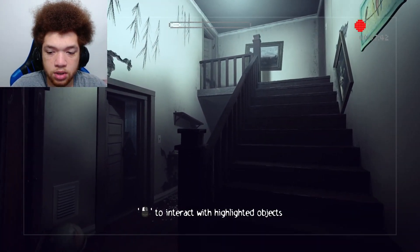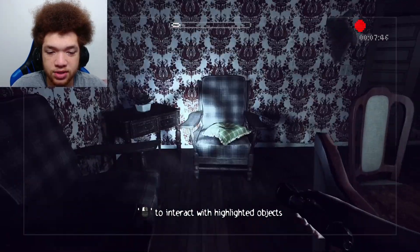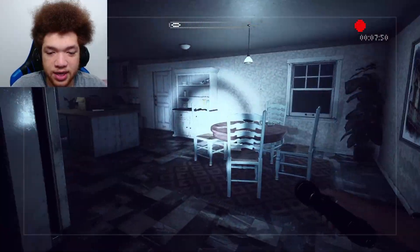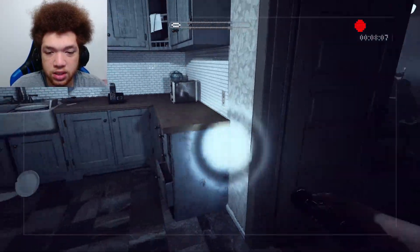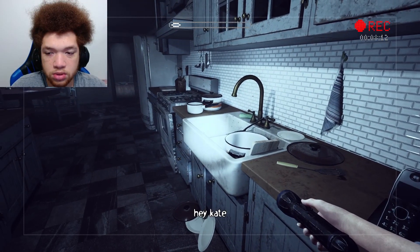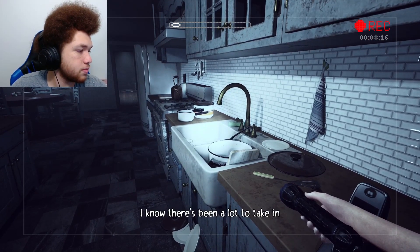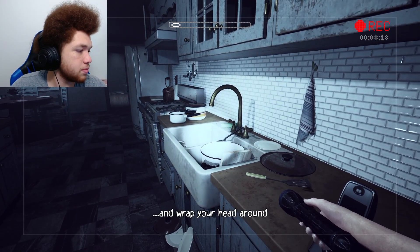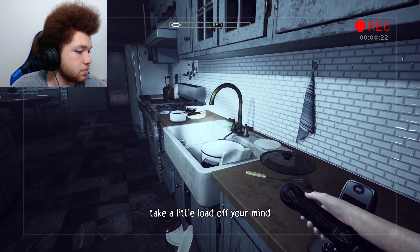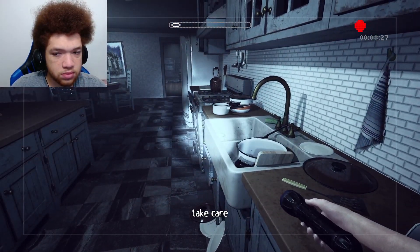Okay, here we are — we're in the scary house, it's gonna be terrifying. Opening the door. New message — 'Hey Kate, CR again, I hope everything's okay. I know there's been a lot to take in. It'll be good when Lauren gets there to help you sell the house — take a little load off your mind. Give me a call when you get the chance and we can talk. Take care.'